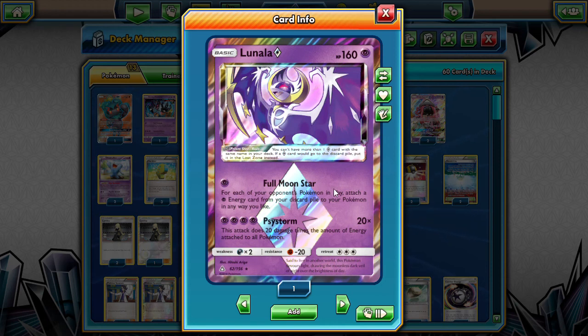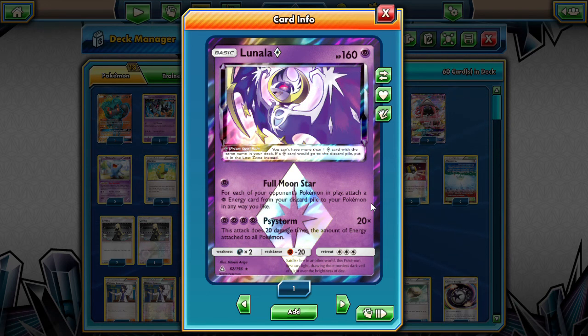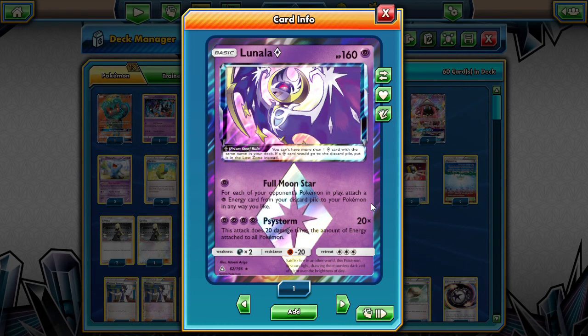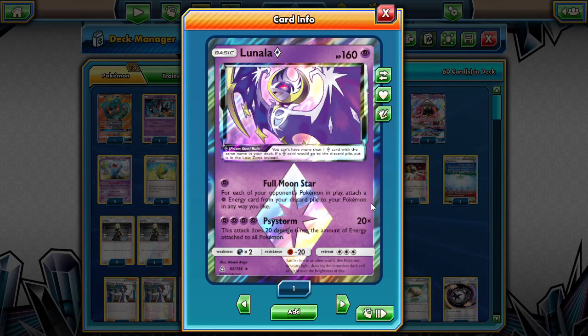It's up to as many as your opponent's Pokemon in play. So even with a Parallel City which we play, they will still have 3 to 4 Pokemon in play. And that's 4 Psychic Energy that we can put on ourselves for Psystorm. It does 20 damage times the amount of energy attached to all Pokemon. That is a crazy good attack. I've finished off so many games with that.